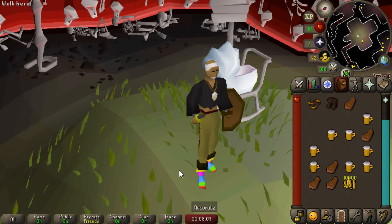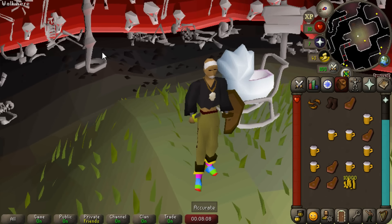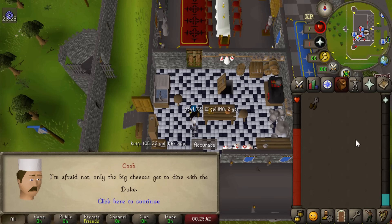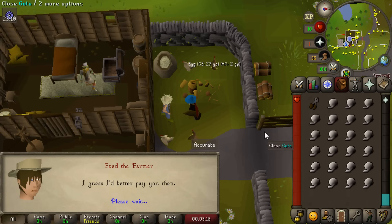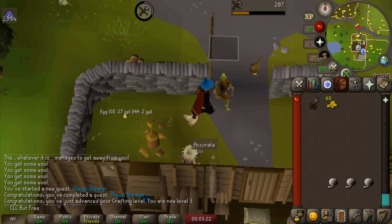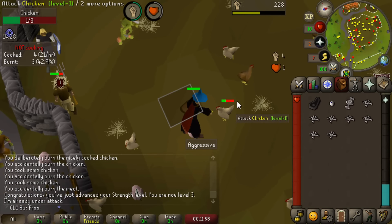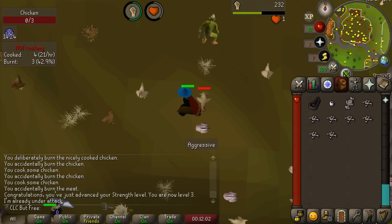Contrary to popular belief, they're not actually the best-in-slot boots for free-to-play, but we'll get into that at a later point. They are best-in-slot fashionscape though. This did take a few hours of miserable grinding, but we managed to finish the hardest free-to-play quest of all time - Cook's Assistant. Crafting XP, which is actually very important on a free-to-play iron man. I'm trying to get the 25 bones I need for Demon Slayer, and it's so hard not to bury these bones. Burying normal and big bones is the only way to get prayer XP in free-to-play.